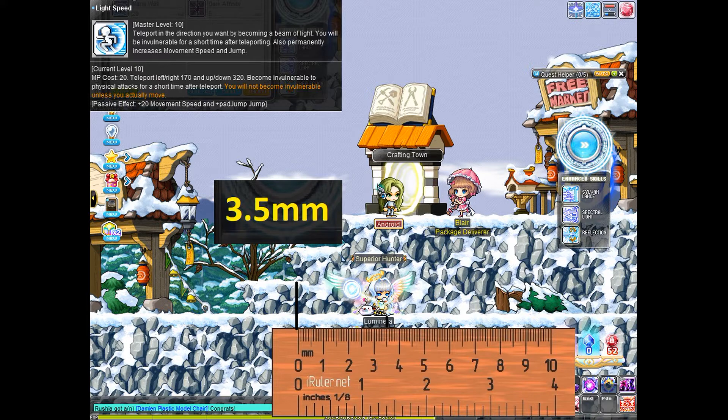Starting off the list we have the Luminous teleport. They have the shortest distance, scoring 3.5 here, and they can't teleport in the air unless they're in Equilibrium state. They can also double teleport in Equilibrium state, which is pretty nice, but otherwise their teleport isn't that great.